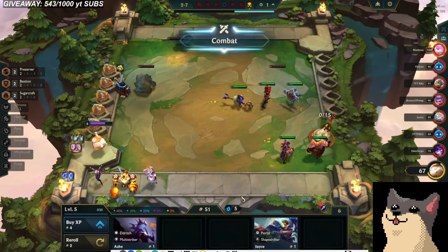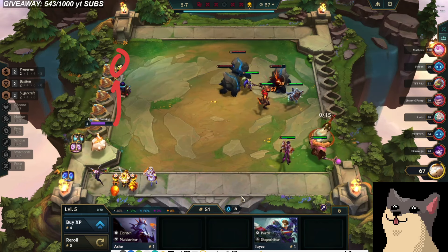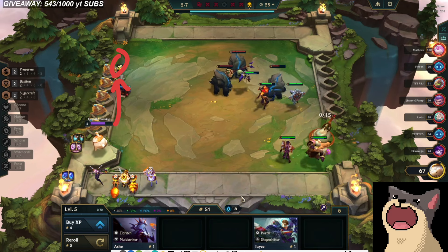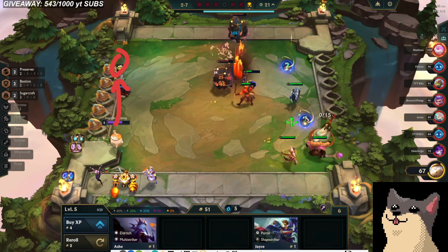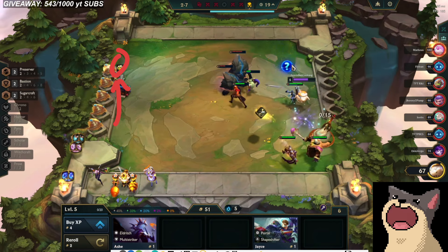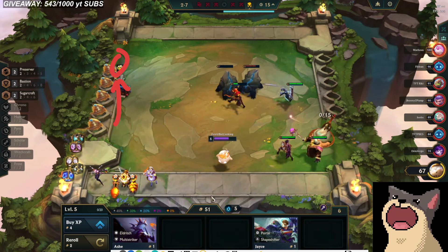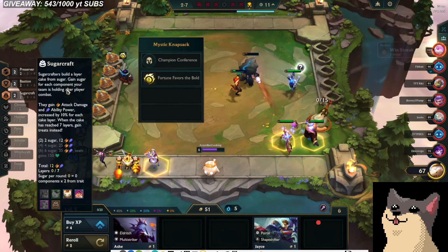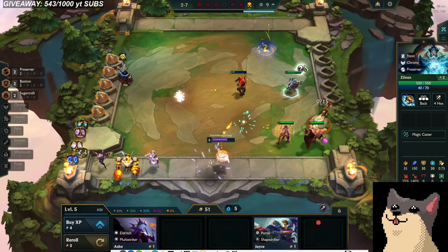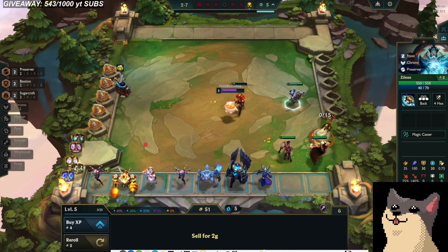I've played this fortune line twice — I just call it fortune because it's called Fortune Favors the Bold. I've played this augment twice now. One time, which is this game, we'll see how it goes — it goes really well, I won't spoil it because it's pretty exciting. The other time I played it I think I went fifth. The Sugarcraft line is a little bit more risky, especially if you don't have it from the start, and especially if it's contested.